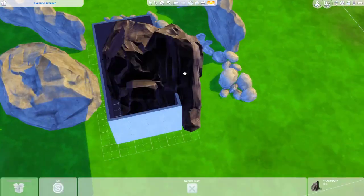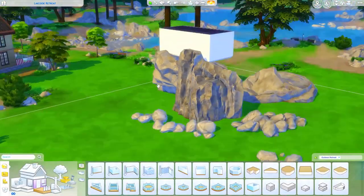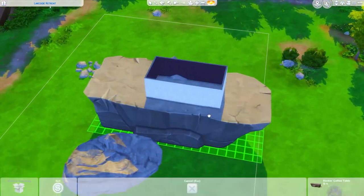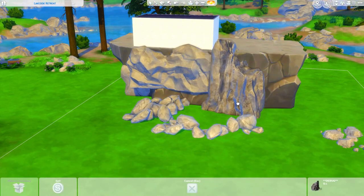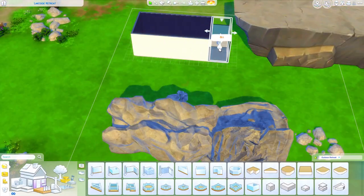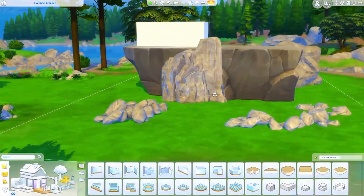This is by a waterfall in the world of Granite Falls. It's a destination world — a place your Sims can go on a vacation. It came with The Sims 4 Outdoor Retreat, which is the first game pack, but you can't live there, so this is not a residential lot unfortunately.